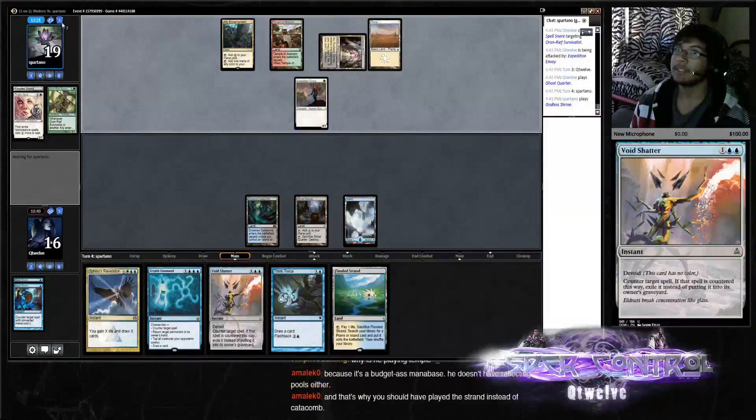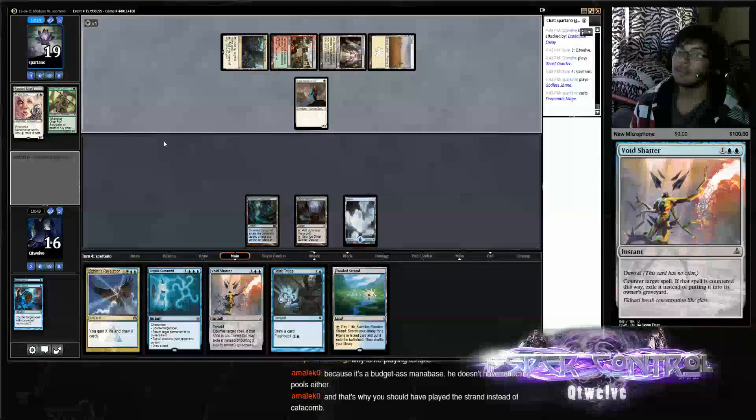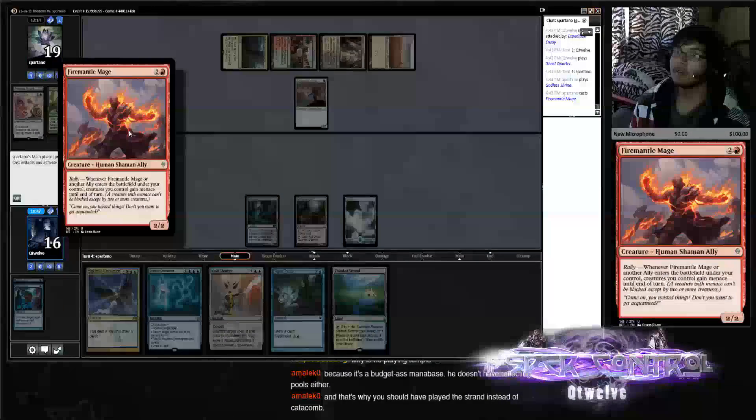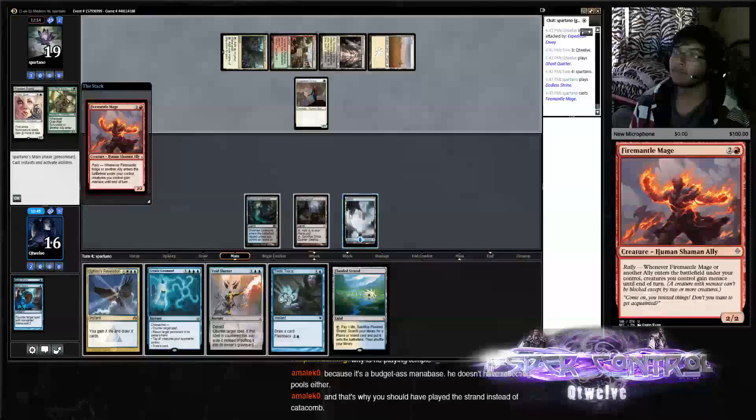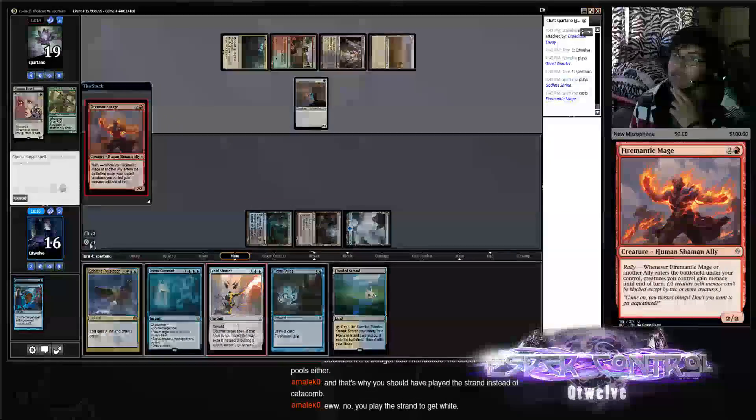Opponent's tapping a lot of lands — the last three could be all one-mana removal and actual stuff, three mana for something. I should have played the Strand first. I think here I just Void Shatter.